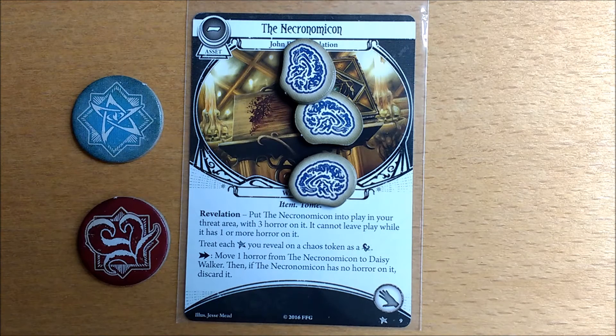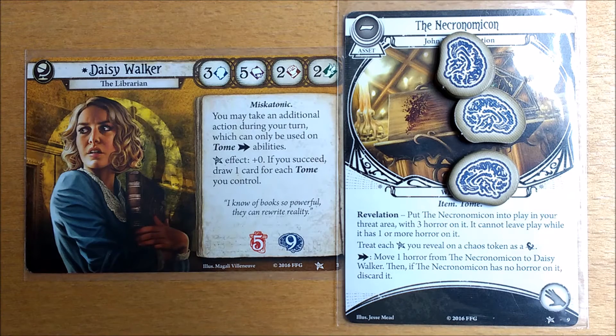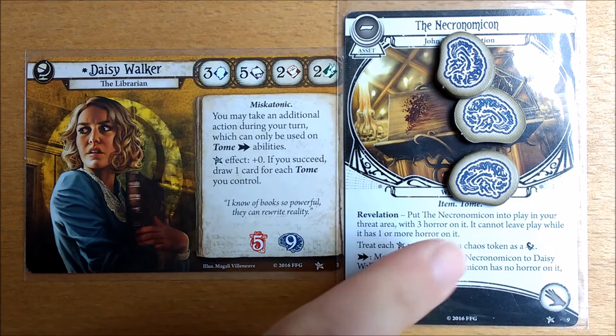The Necronomicon turns each elder sign chaos token you draw into the tentacle token. On the standard difficulty your chance of auto failure goes from one in sixteen to one in eight. You also don't get to have your funky card draw ability either. But it's not like losing experience or suffering trauma. You may be okay with this or you may want to get rid of it. If you do want to get rid of it, move the three horror counters spending one action at a time from the Necronomicon to Daisy.